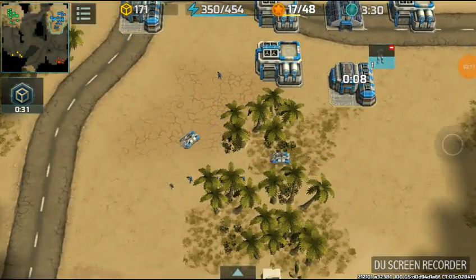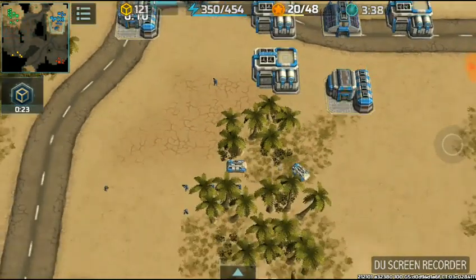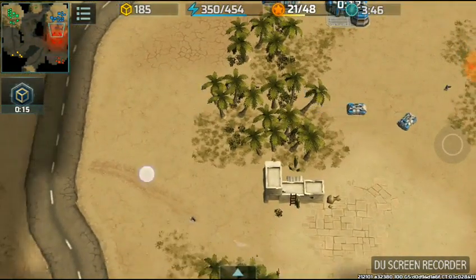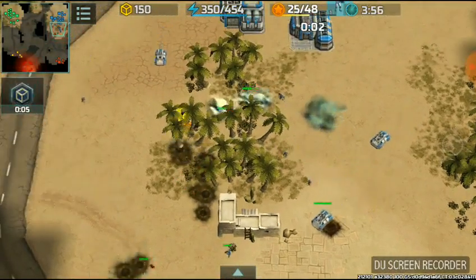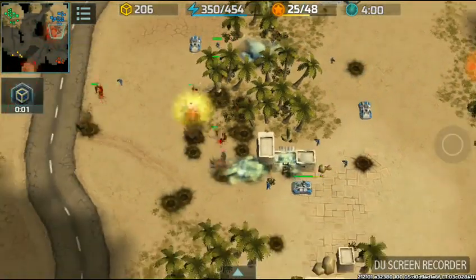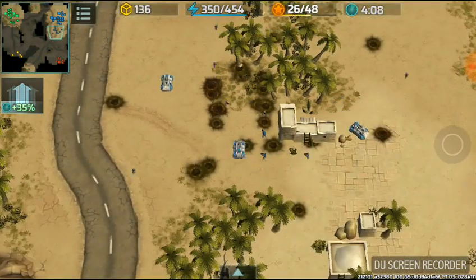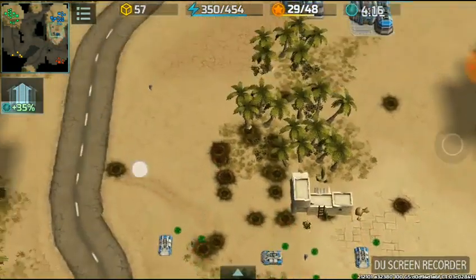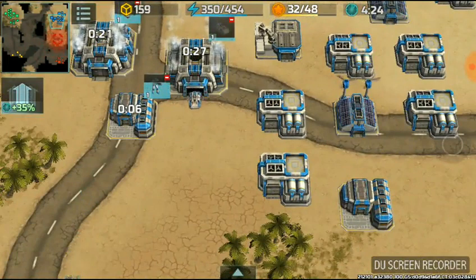Two minutes in and the timer is running. There's an attack team from the red enemy. Let's go to the enemy — some units are trying to scout our base, but we have a fortress and some assault units. Some other units are being produced as well.